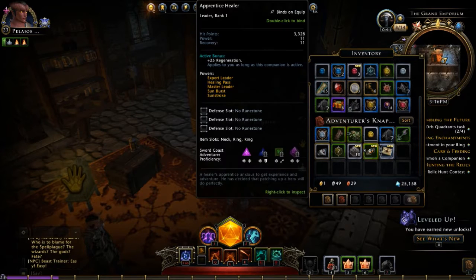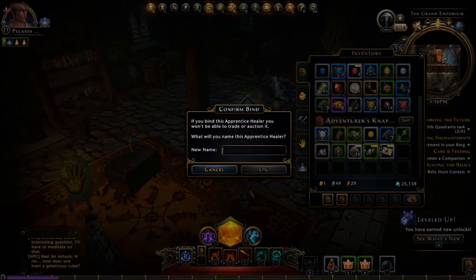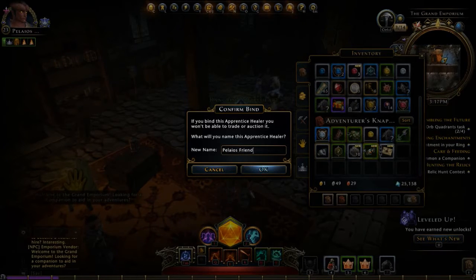Here's my dog. If you don't know this — and I have seen some questions about this — it's pretty easy. Once you get a companion and you want to equip it, it's in your inventory. Open the inventory and double left-click on it. Now I have to name it. How about 'Paleos'? Or how about 'Friend'? Isn't that nice — I know that's dorky, but whatever.